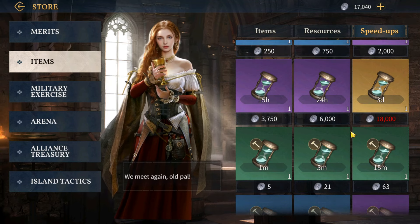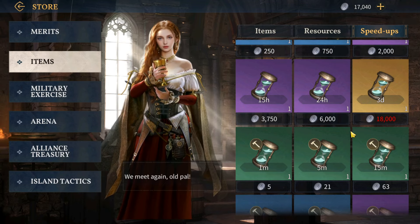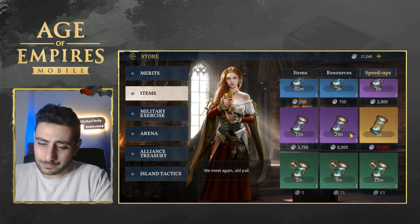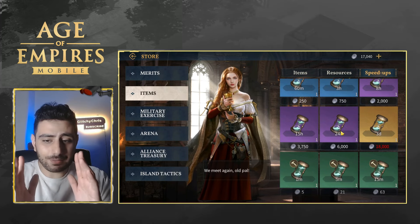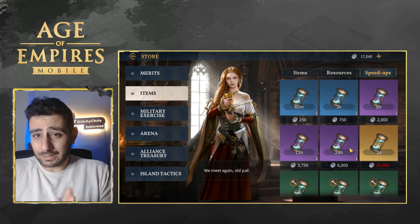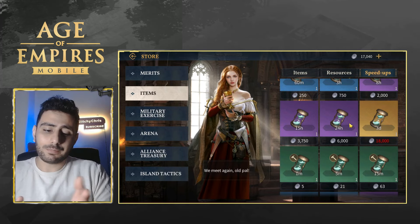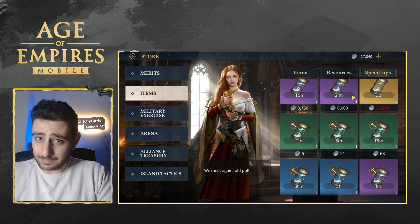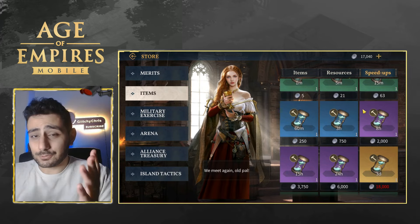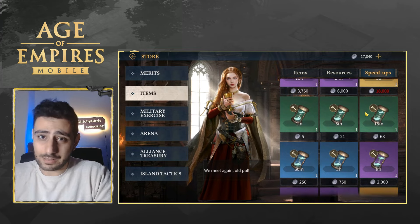I'm seeing a few players buying construction speed-ups or general speed-ups. I understand the temptation — you want to reach a higher citadel level quickly — but with time and growth, this won't be worth it. Remember, this is your account; don't let anyone tell you what to do. The game is free to play, available on Google Play and the App Store. Don't forget to subscribe and like the video.